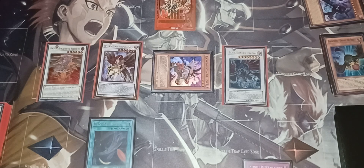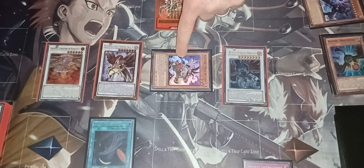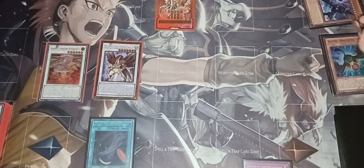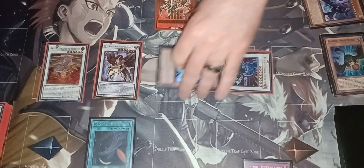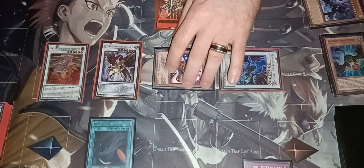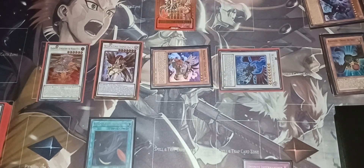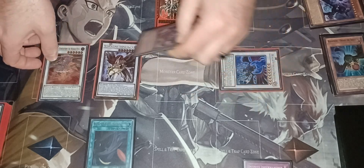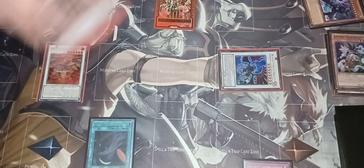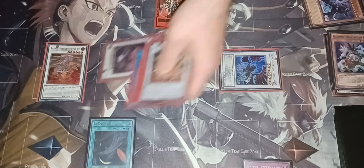Now take your Steam the Cloak and Blackwing Assault Dragon — synchro summon for your copy of Full Armor Master. Then take the remaining two and synchro summon for your copy of Blackwing Assault Dragon.